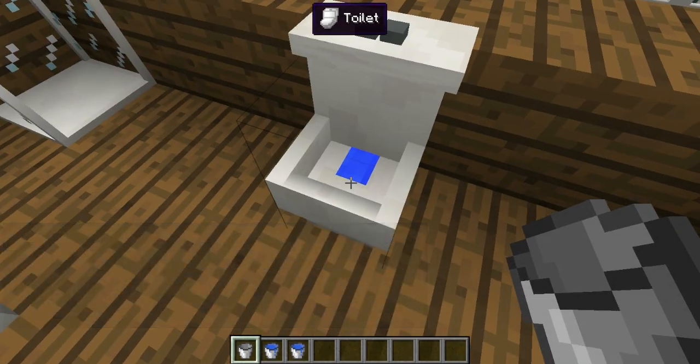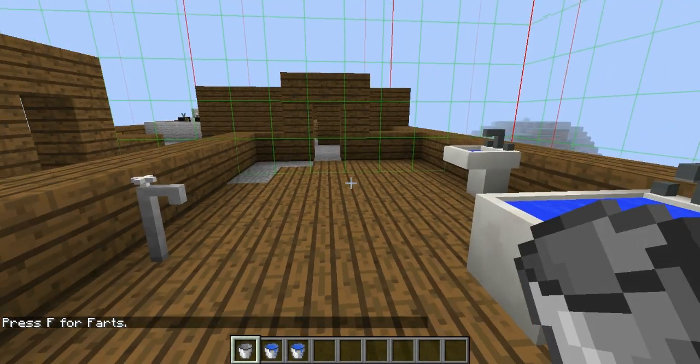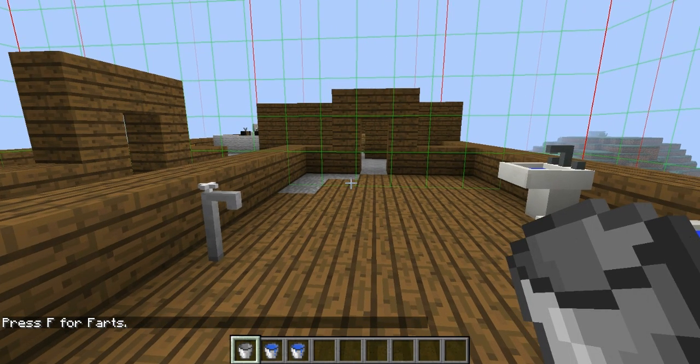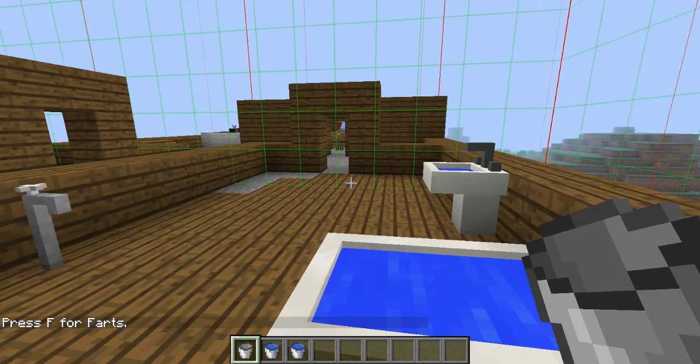Next is the toilet. This is actually pretty funny — when you sit on it, you press F and then you actually fart. So that's pretty cool.